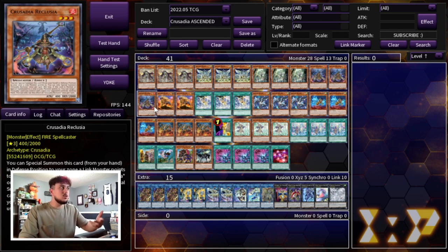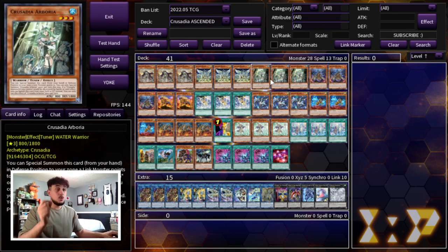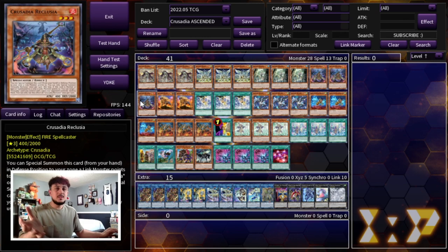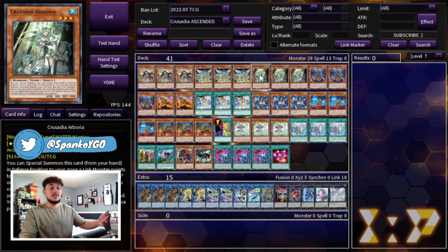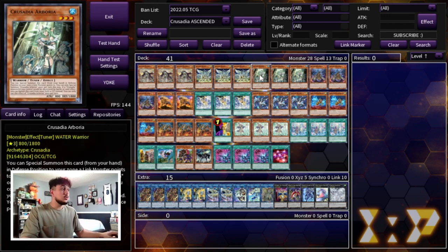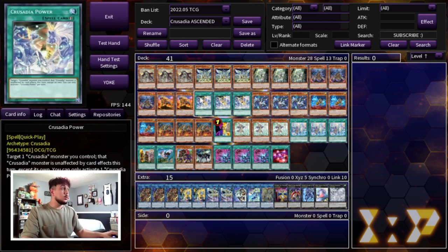You might be thinking you lose the Reclusia body for link climbing, but you can play around this because you have cards like Crusadia Power, which we play 3 of, and Arborea as well. Arborea lets you protect the Crusadia monster from being destroyed. So you can summon Reclusia, activate it, target itself and a monster your opponent controls, then Arborea-protect your Reclusia — so it won't die but it'll still pop the card your opponent controls.